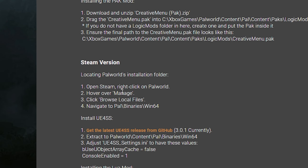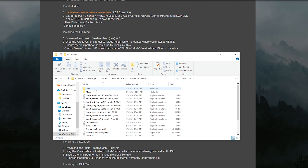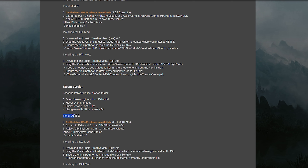After you do that — open up Steam, manage, browse local files — now you want to go to this directory: Pal/Binaries/Win64. You're going to be brought to this page, and if you don't have UE4SS downloaded, you are not going to see this and you are not going to see a mods folder — that's what you're going to have to add. It says install UE4SS. If you already have this installed, you can skip this step and fast forward straight to when I start installing the mod. This video will be timestamped to help you guys out.